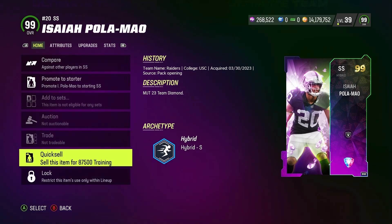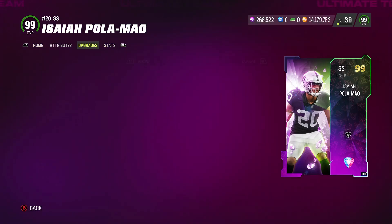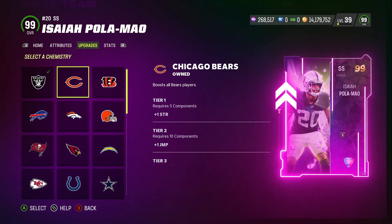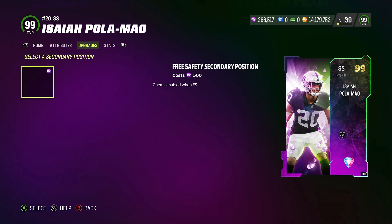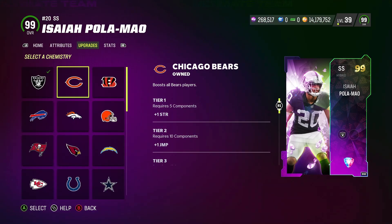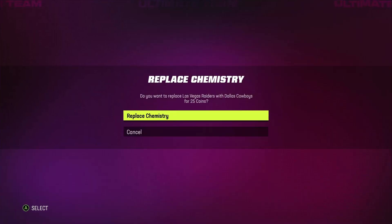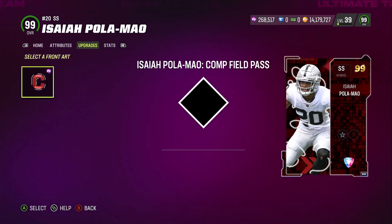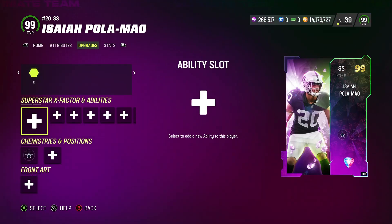It really doesn't matter — it's a free 99 overall gold, it's worth it. He gets all team kims. He also gets the free safety position, and we're going to see right now if he still maintains 99 gold at that position. He gets all team kims, so I'm going to put the Cowboys on him — that's a big win already.